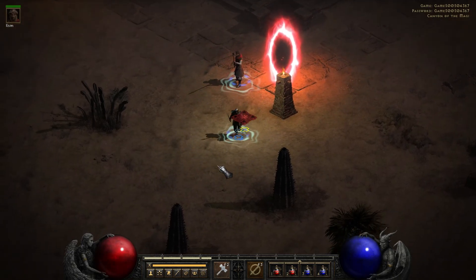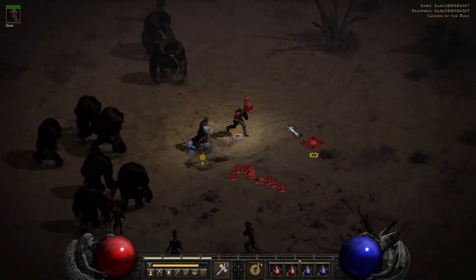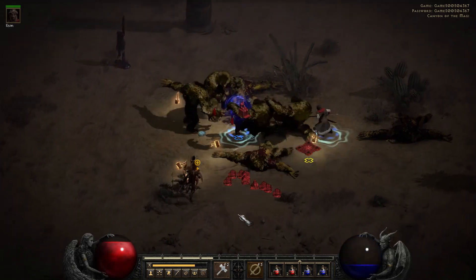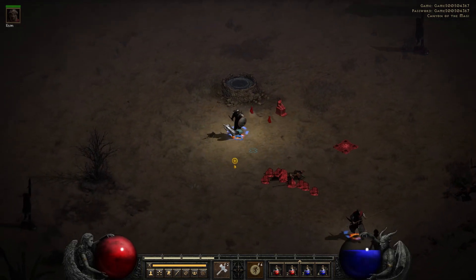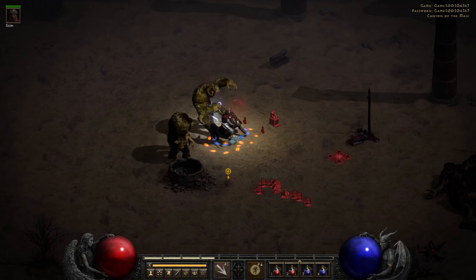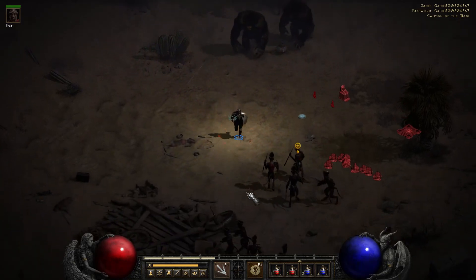We can take this portal to the Canyon of the Magi, so let's do exactly that. And here we go. This place is great because you can find tons of mobs to group up, which is exactly what we're going to do. There's even a well nearby - perfect. Let's just aggro as much stuff as possible.